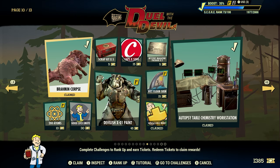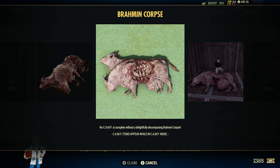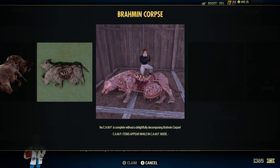Let's go ahead and inspect it. No camp is complete without a delightful, decomposing Brahmin Corpse. Fair enough. That's what it roughly looks like — quite the spectacle.